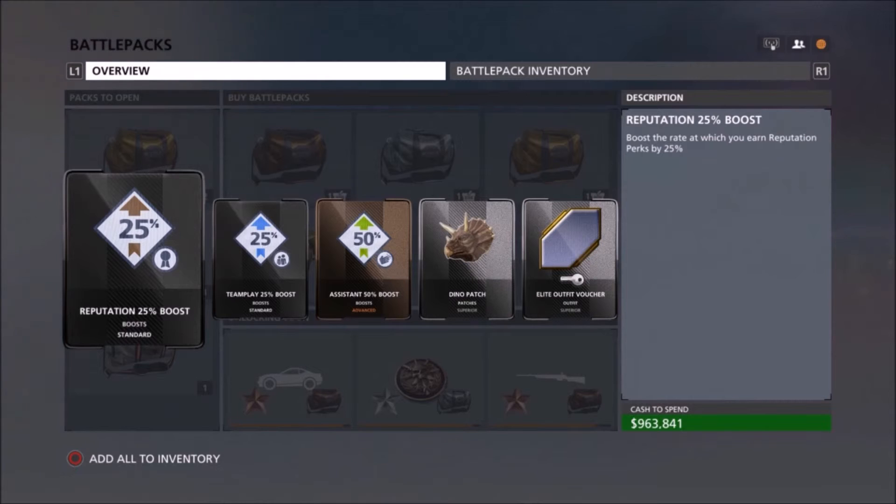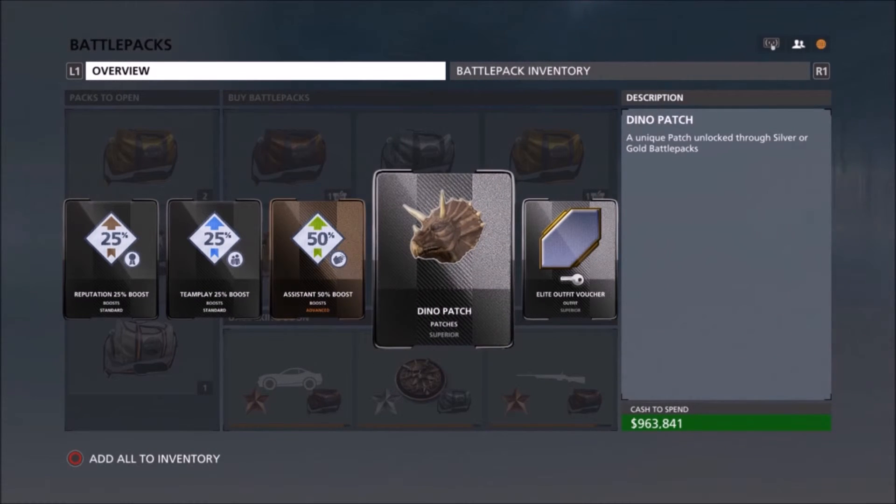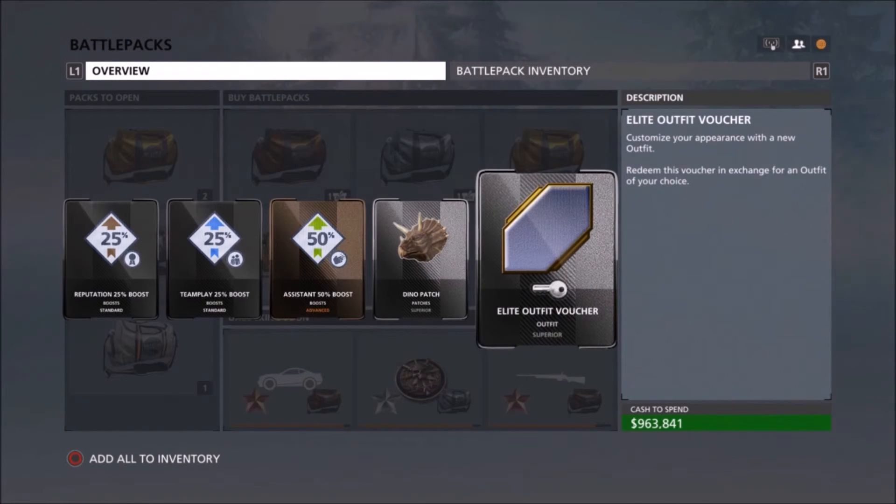We got a rep boost, a team play boost, and a system boost — and oh, nice! A dino patch! That's awesome — really happy with that. And then the elite outfit voucher, which is pretty cool. Again not too useful, like the paints, but not too bad.